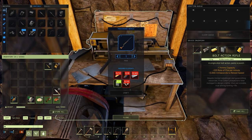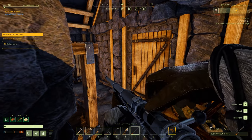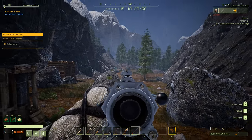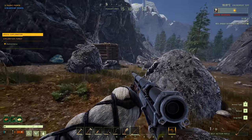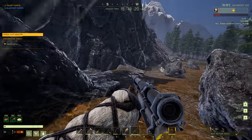You guys remember in The Long Dark when I deconstructed my gun? Oh — oh, it looks pretty good! Alright, it looks pretty good. Should we try and shoot a worm with it first? Oh, I won't be able to see my sights with the worm. We'll try it though. I don't have any lights in here.